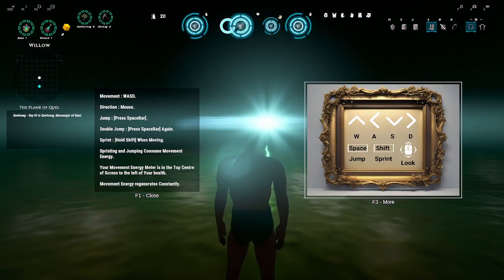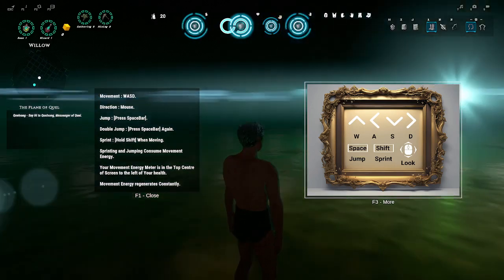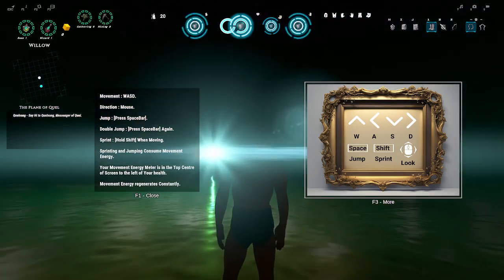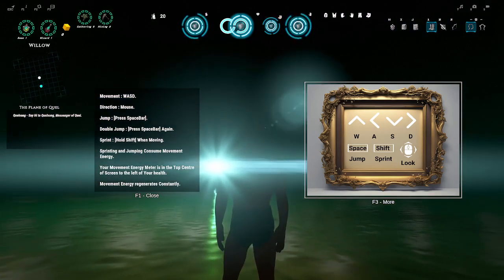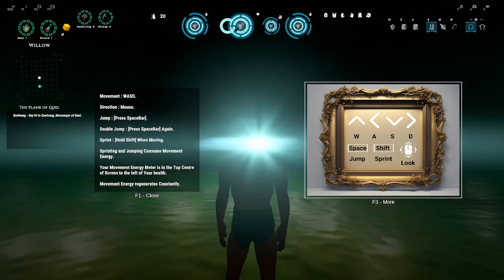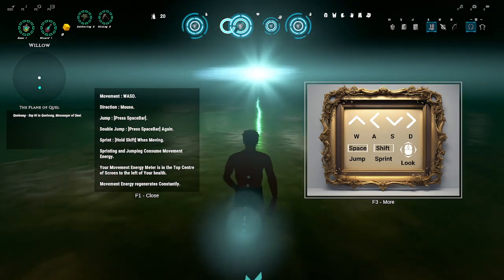Controls are WASD, jump, double jump, and sprint. Your movement energy meter is at the top center of the screen, to the left of your health. Where the heck is my health? Oh, there at the top — the one that's blinking. Movement energy regenerates constantly. The Plane of Quail — say hi to Quail Song, messenger of Quail. I like that little frame on the right-hand side. Let's go.